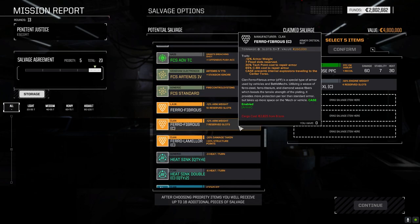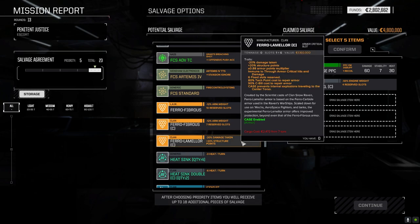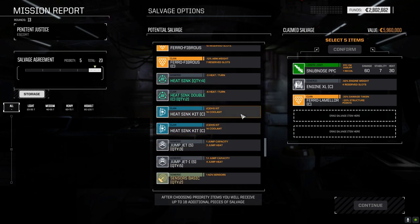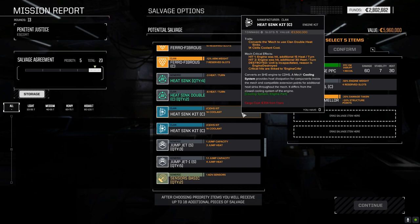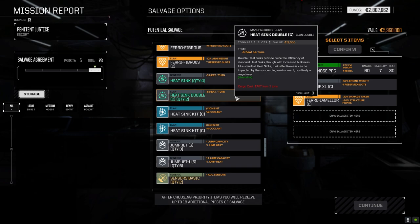Pharaoh lamellar is there — we don't have clan Pharaoh. Let's throw that in. Clan double heatsink kits and clan double heatsinks — that's a possibility. We've got like four of these already, nine of them.